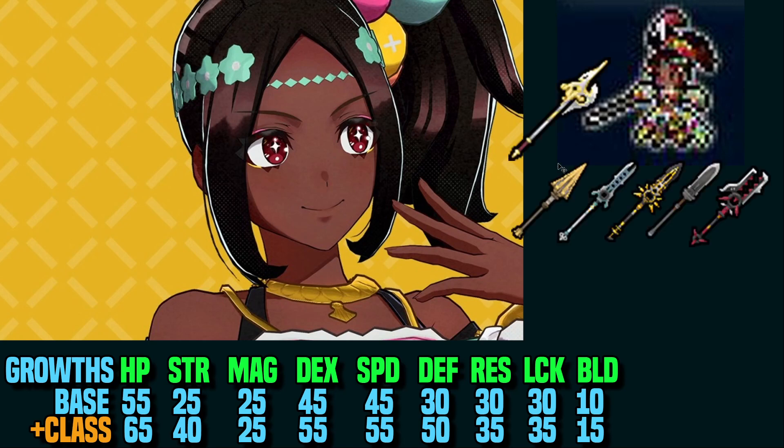Why should you use this class? Tamara is a tanky fast unit that can deal good damage when using Lance Power, and she can consistently enemy phase very well. She has higher defense than all of the other fast units — she's the highest defense fast unit. That is very meaningful in a game where there are weaknesses. If you have fliers, there's fire weakness; if you have horses, there's horse weakness. She has no weaknesses as a foot unit, and she can enemy phase very well across a variety of builds.